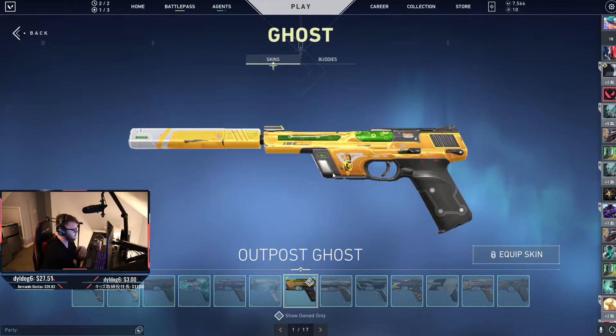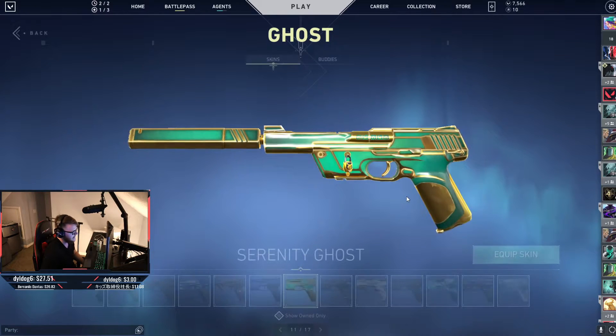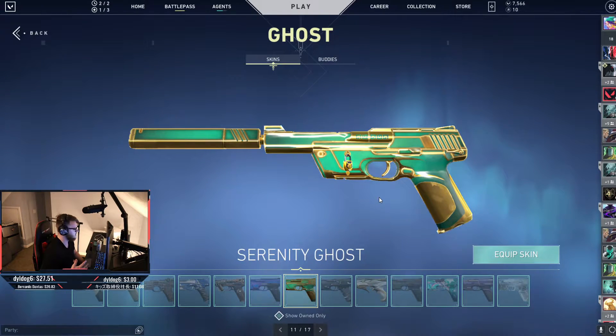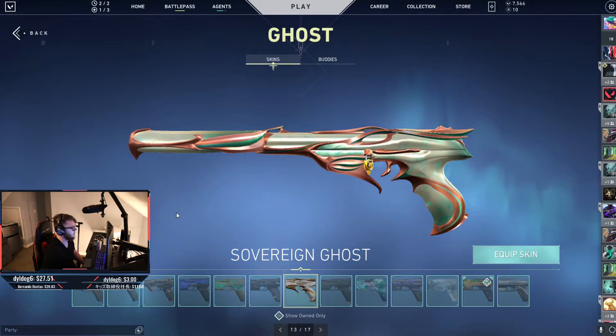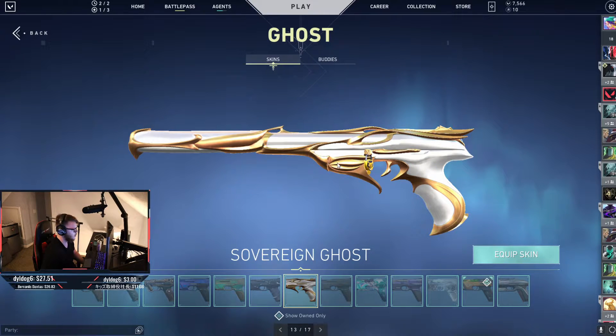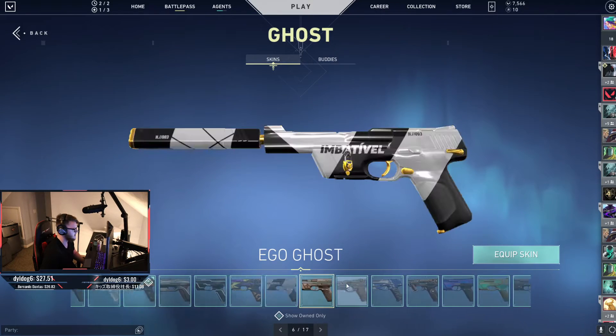The Outpost Ghost — I think Outpost looks really nice on her because there is some yellow. I feel like this is a skin that would work really well with Viper as well because it has that green chemical going through it. Serenity also works well; it has that same color scheme with the yellow and green. You could also potentially go with Sovereign — it has the white and gold variant which can look nice on her, but I think the Outpost works the best.